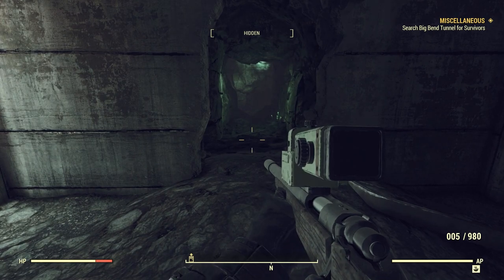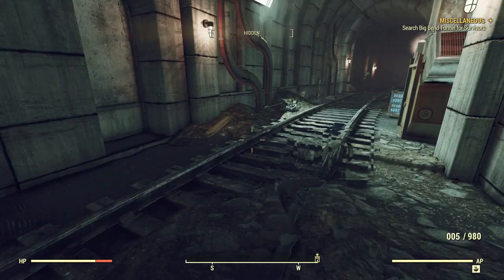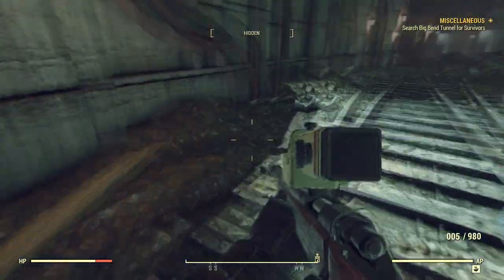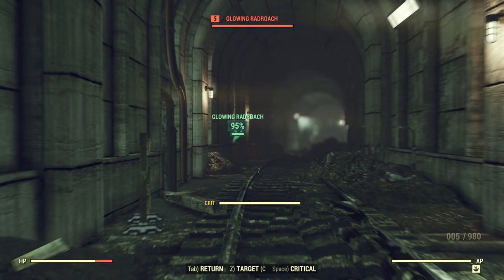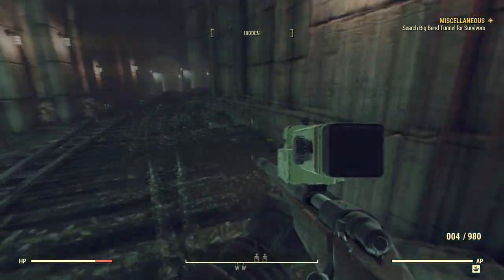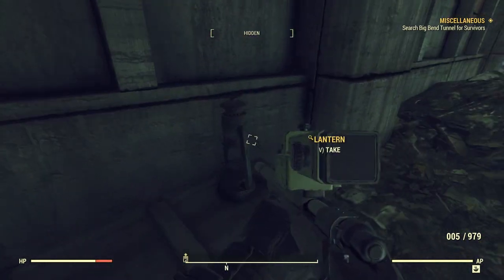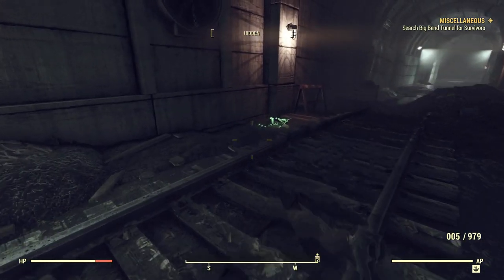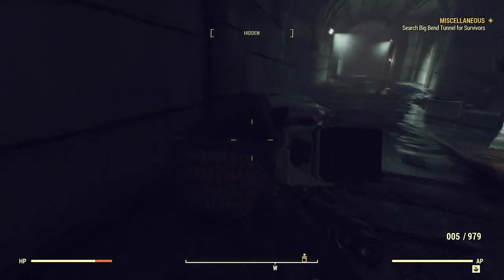Another fridge door. This place is freaking huge, man, I'm going to get lost in here. I'm at critical, right? I don't want to use a critical on a glowing rad roach, so I go ahead and shoot him. And then the next thing I target, my critical will be gone. I don't understand the critical at all — it's like use it or lose it. You got to keep track.